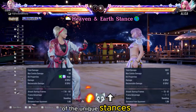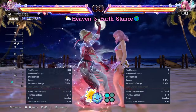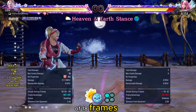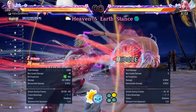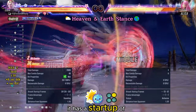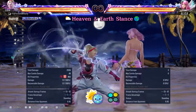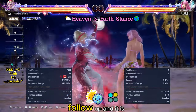With heat and from any of the unique stances, she can shift to her Heaven and Earth stance by pressing up. Heaven and Earth 1 is a mid with a start-up of 18 frames — it launches on hit and is minus 11 on block. Heaven and Earth 2 is also a mid with a start-up of 13 frames — it knocks down on hit and is plus 6 on block; use this to continue the pressure. Heaven and Earth 1+2 is a high with a 16-frame follow-up and it is unblockable.